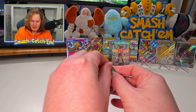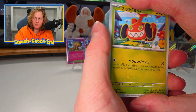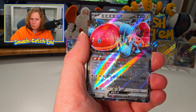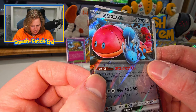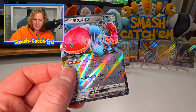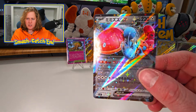We have an EX in this pack — guaranteed hit coming up. What is it? I'm calling it — it's a Lapras. No, it's a big worm. We have the Orthworm. It does have legs — why does it have legs? I didn't know it had legs. I don't remember seeing legs in any of the previous cards. I just remember seeing it leaping out of the sand majestically.